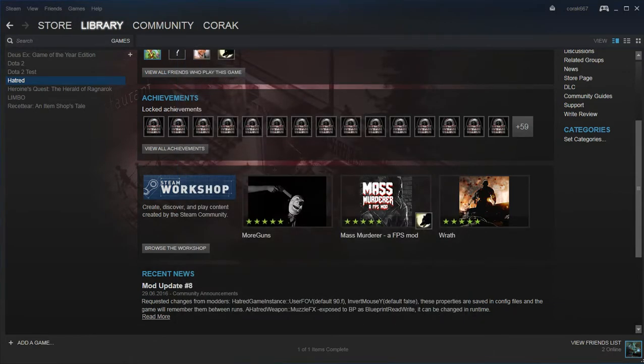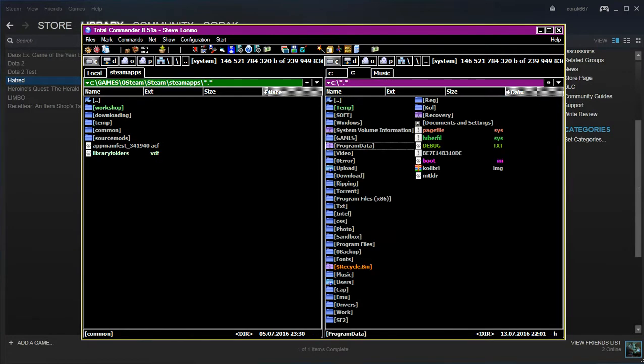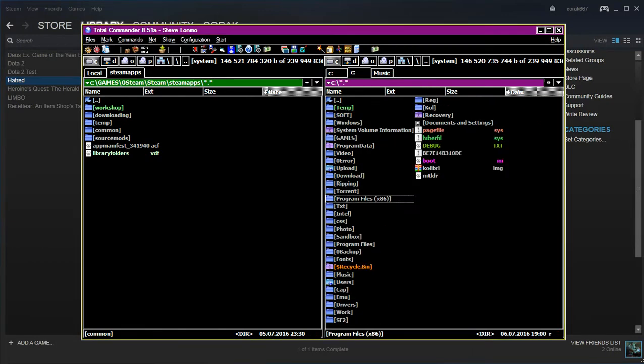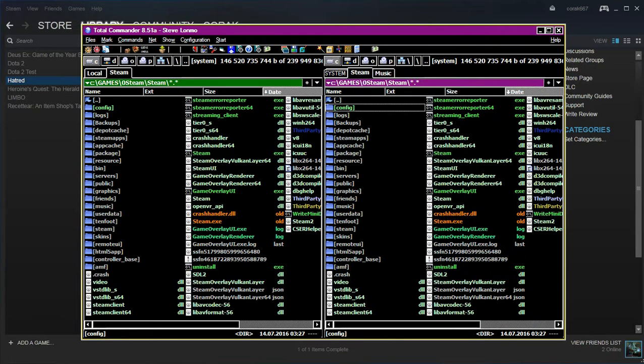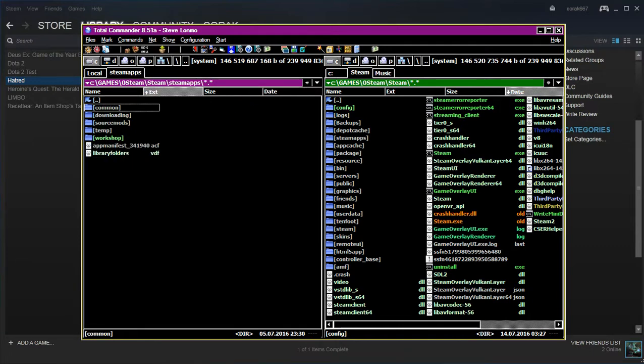Now we go to unpacking the game files. First, you need to locate where your Steam folder is. Usually it's located in Program Files — maybe x86 or x64. Here is the Steam folder. I use C:/Games/Steam for myself. Anyway, your game folder is located in Steam Apps, Steam Maps.